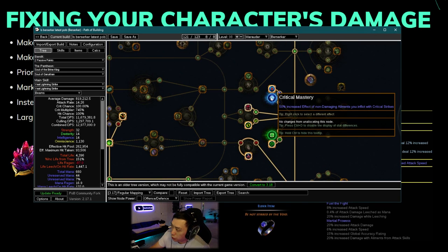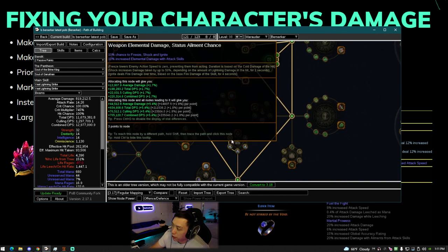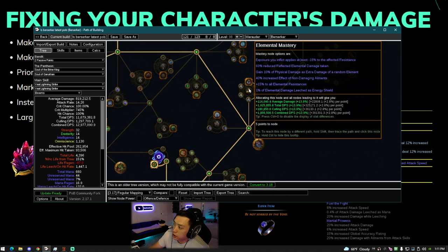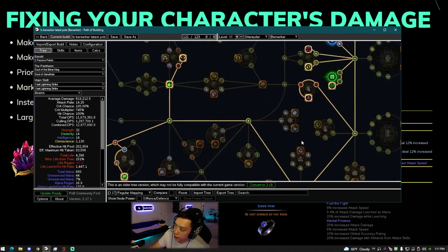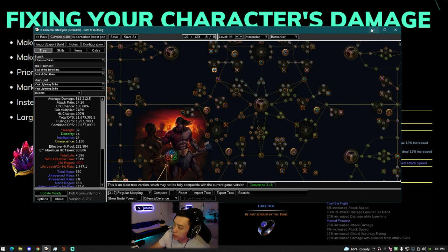If you don't have enough cold damage, a way to cheat the system is to take nodes like increased effect of non-damaging ailments, which makes it count as dealing double damage for the ailment calculation. There are two 10% nodes, an elemental mastery for 40% increased effect, and you can also anoint — like I did — for 30% increased effect.